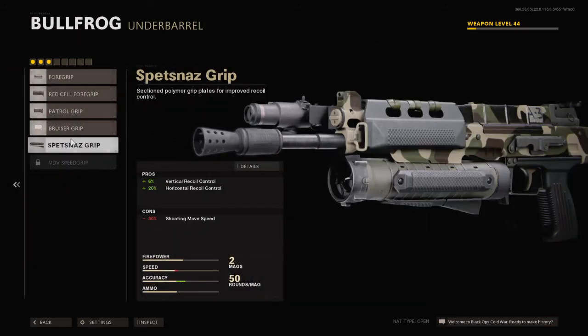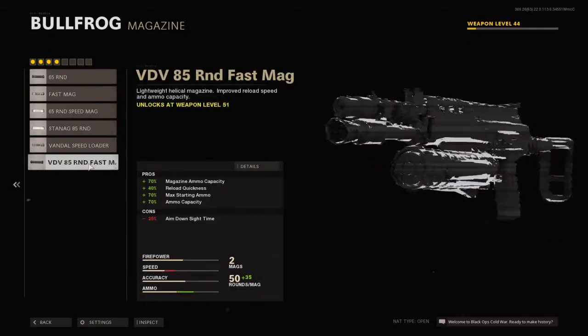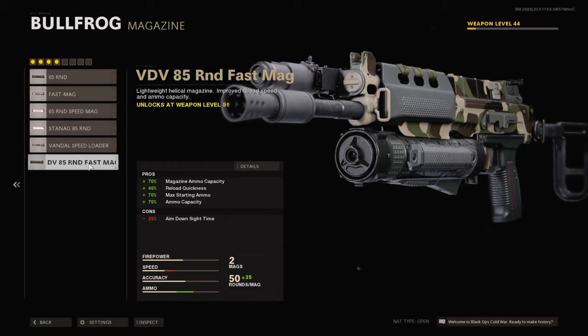The underbarrel we're going to use is the Spetsnaz Grip. As you can see, it's good for both horizontal and vertical recoil. Then we're going to use the 85 Fast Mag because it's really good, and that's what I've been using.